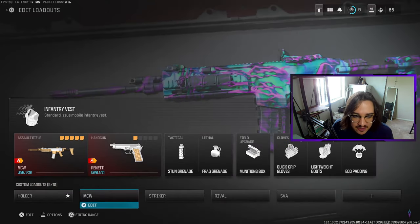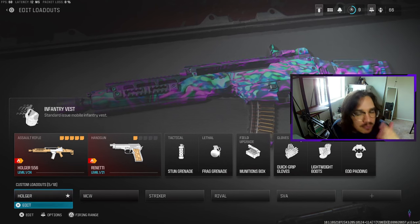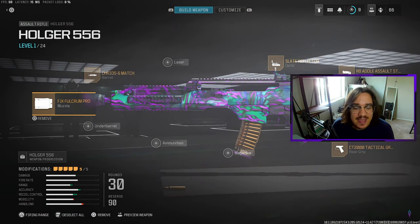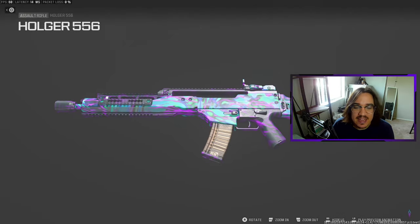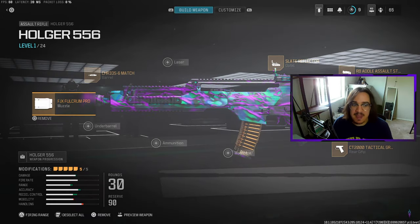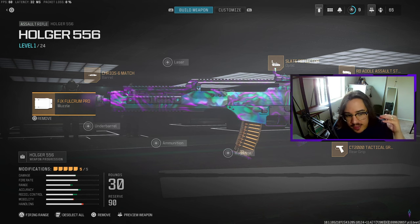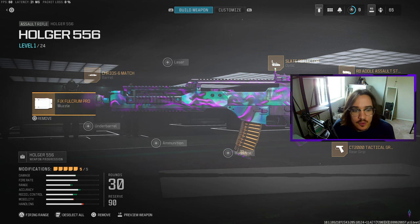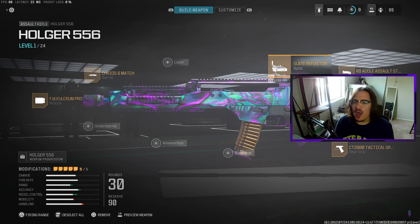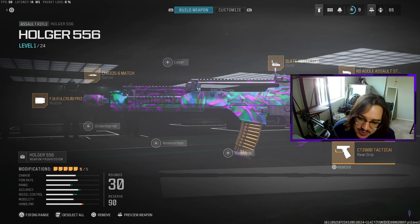Gun number five is the best gun in Call of Duty right now — it gives you everything: kills up close, long range, medium range, super fast, two bullets to the head every time. It feels like you're playing MW2. That has to be the Holger. This gun is crazy — it already got banned in competitive play because it's that good. My favorite class setup for the Holger: FJX Falcon Pro muzzle, Krio 6 Match barrel, Slate Reflector optic, RB Adult Assault stock, and the C2 2000 Tactical rear grip.